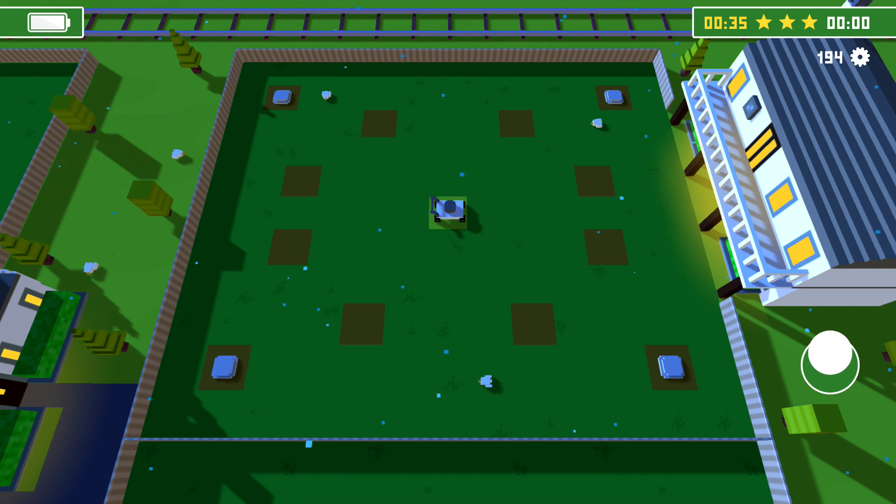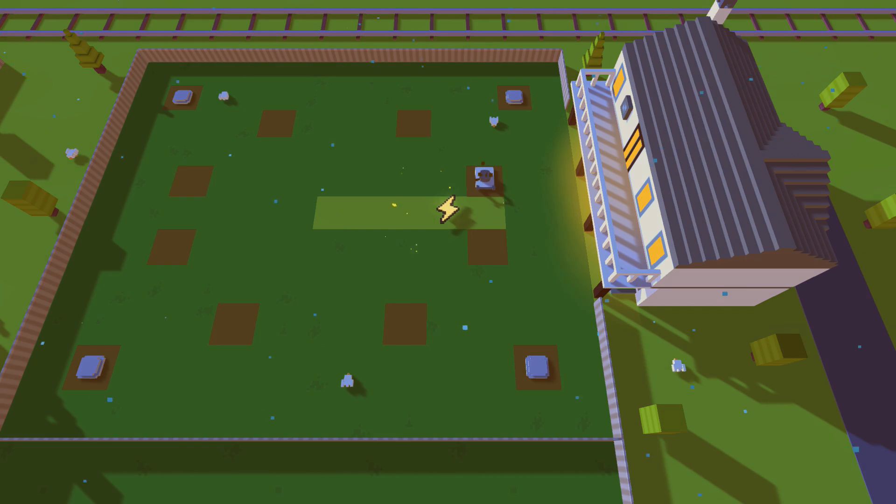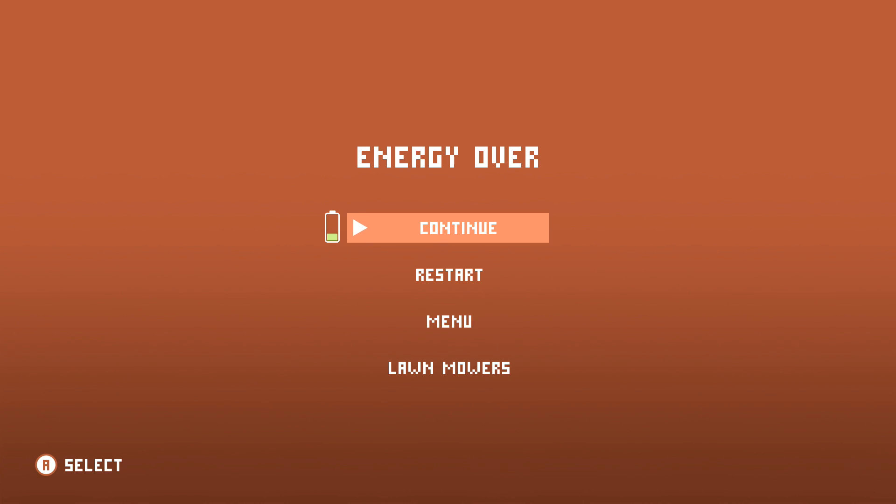This is best done on level 8. What you want to do as soon as you start the level is drive into a mud pit. It's going to take a little bit of luck to get this achievement because you need a lightning power-up to appear once you die.